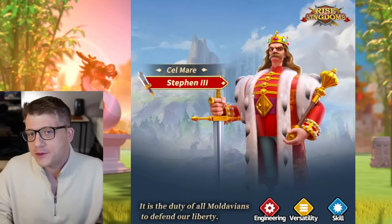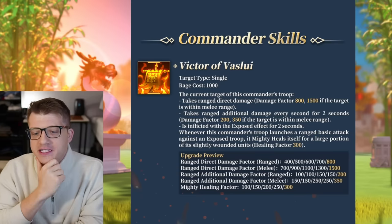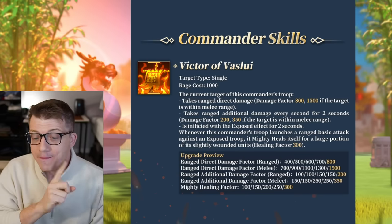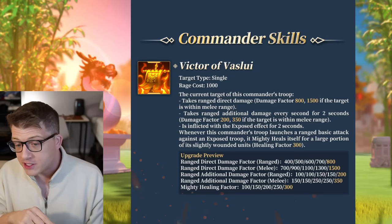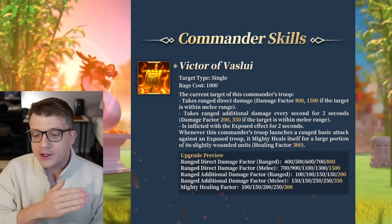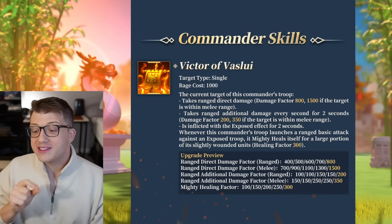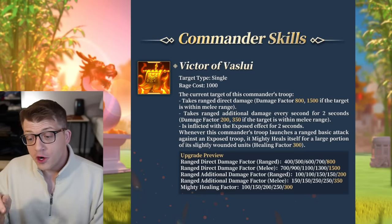His active skill has a rage requirement of 1000. The current target of this commander's troop takes ranged direct damage with a damage factor of 800, or 1500 if the target is within melee range. It also takes additional damage every second for two seconds with a damage factor of 200, or 350 if the target is within melee range. They are also inflicted with the exposed effect for two seconds. Whenever this commander's troop launches a ranged basic attack against an exposed troop, it mighty heals itself for a large portion of its slightly wounded units.